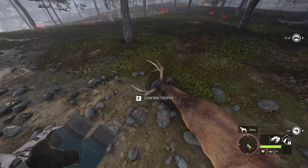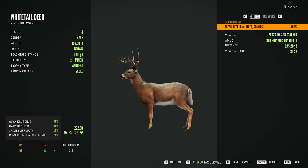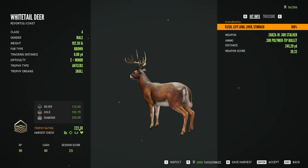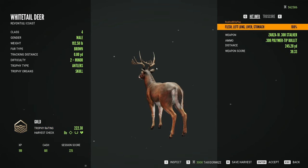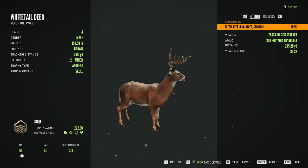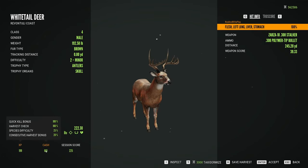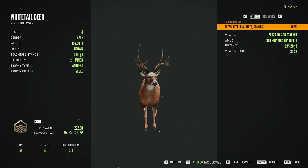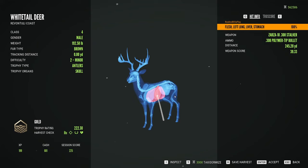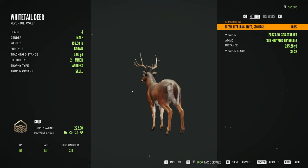Here he is. He has a wide rack like the Level 3. We're gonna go ahead and claim him — 222.30, not bad for a Level 2 with that wide of a rack. 199 XP and 681 cash, also not bad for a Level 2. Perfect shot.